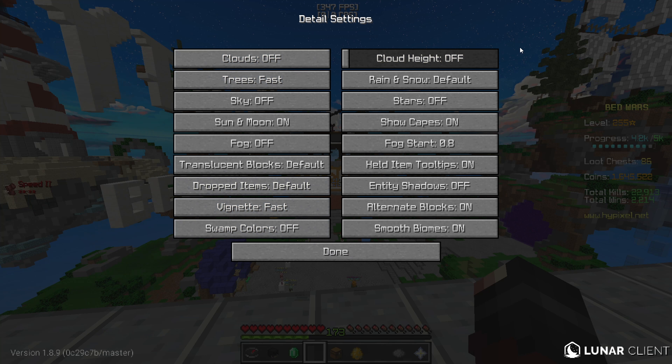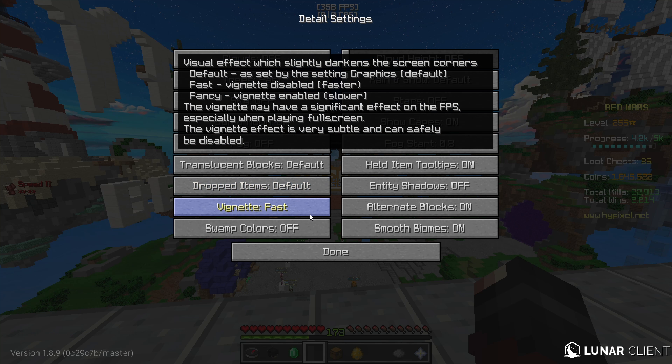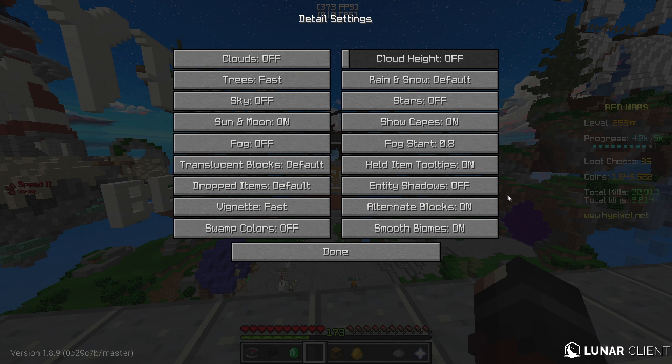For detail settings: clouds are off, trees are fast, sky is off so that my custom sky will fully show, and sun and moon is on. Fog is off, stars are off, cloud height is off. Rain and snow is default, fog start is at 0.8, vignette is fast, swamp colors is off, held item tooltips is on, entity shadows is off, alternate blocks is on, and smooth biomes is on.